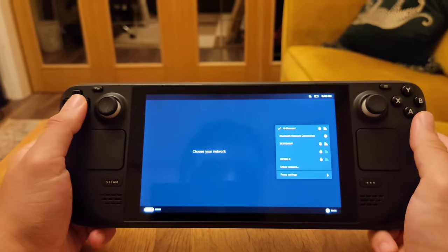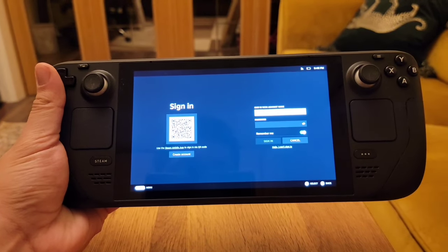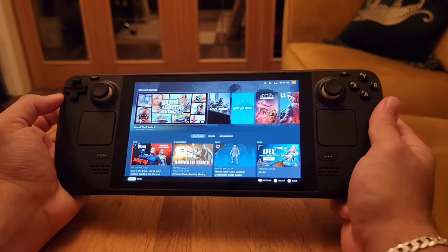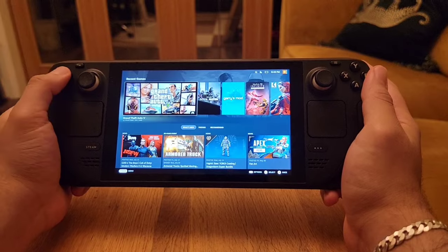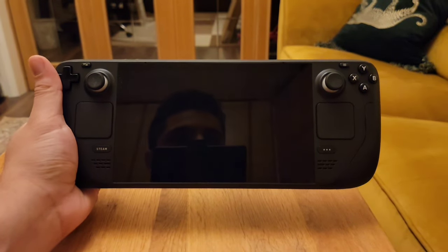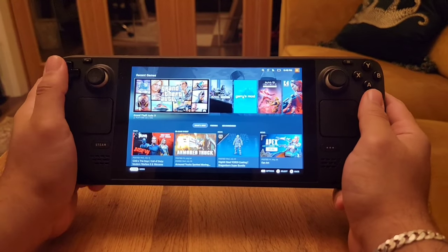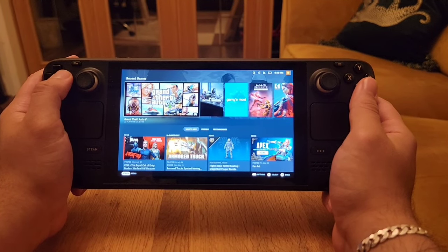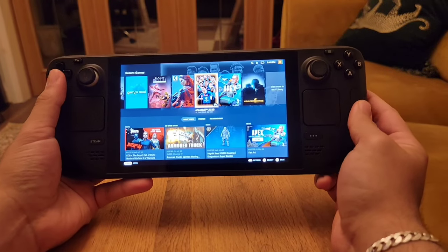Once Wi-Fi is connected, it will ask you to sign in with your Steam account, just like on SteamOS. After signing in, you'll have sleep mode — turn off your Steam Deck and when you turn it back on, it's right back where you left it with no loading or sign-in screens. This works with games too, so they should pick up where you left off. The system always boots into Steam Big Picture mode.